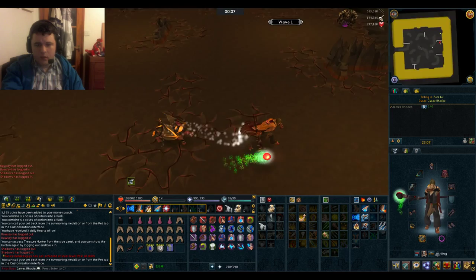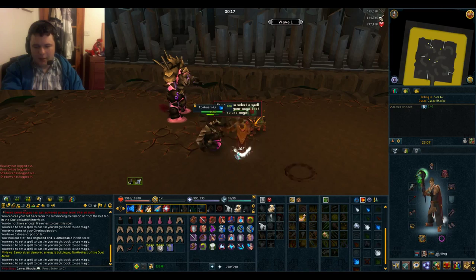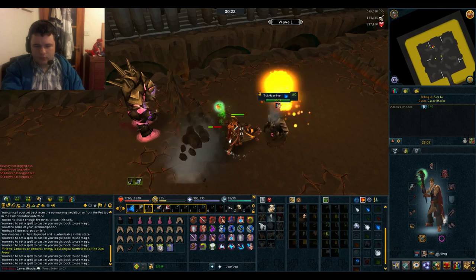For new players I suggest you run straight to the south. There is a small L-shape just here where I'm standing which you can use to safe spot a few enemies. Apart from that, overload up, select a spell, and blitz through it as fast as you can.